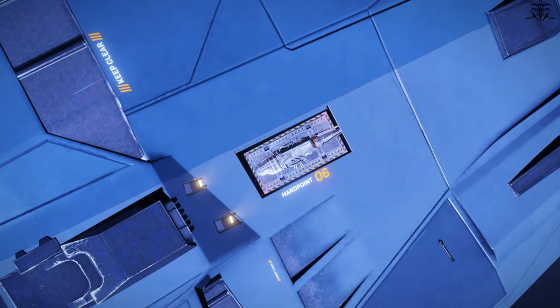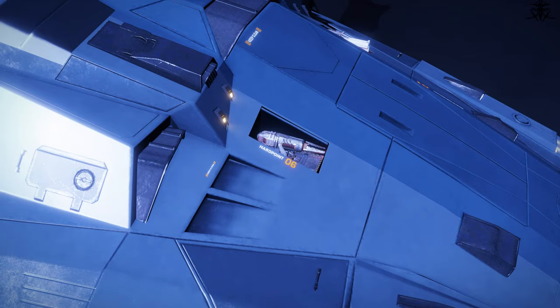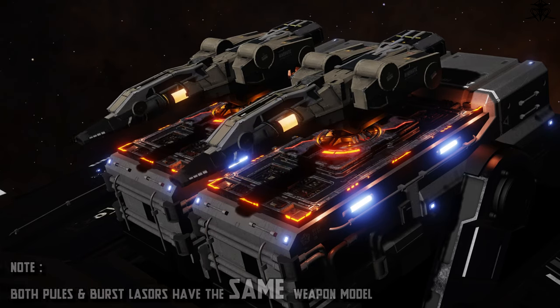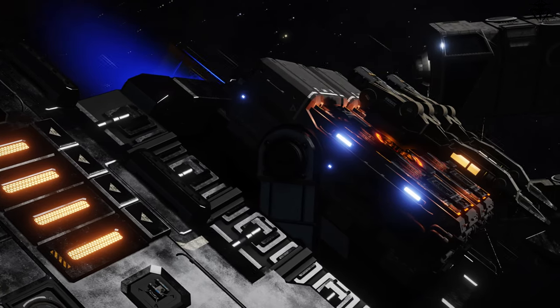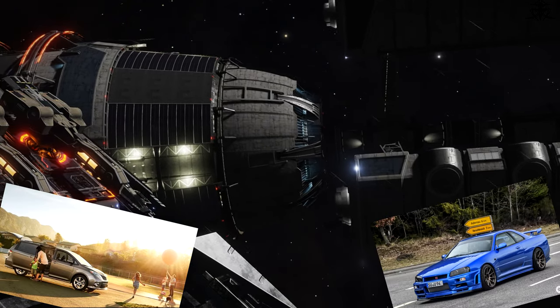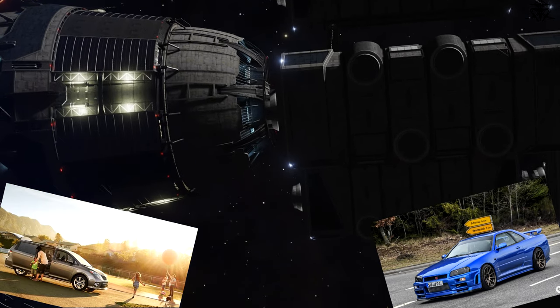Then we have burst laser. While pulses are the most energy-efficient weapons, burst lasers are the most DPS-efficient weapons — as in, for each energy unit in the Power Distributor, bursts will deal the most damage. Also, it's the best gimbal laser weapon to use, due to rapid burst shots that will make sure that at least one of the shots hits the target despite the jitter from gimbals. You can think of pulses as your little runabout car for work and family, but bursts are the sweet Skyline R34 in your garage for when you want to really burn the rubber.